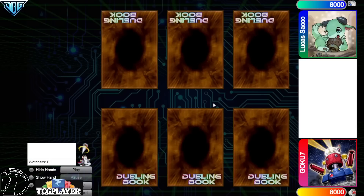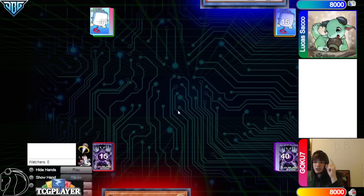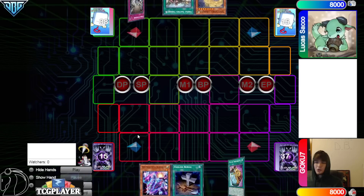Hey guys, the DB Grinder here back at it again with another video. This time we have Goku 7 versus Lucas Sacco in a new format match. Goku 7 wins the rock paper scissors and decides to go first — 40 versus 41 opening hands.